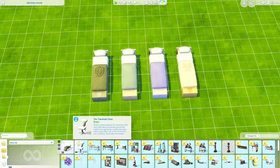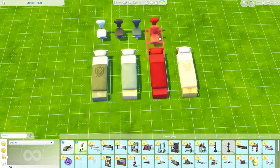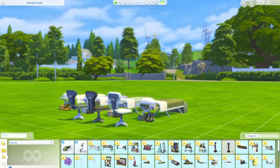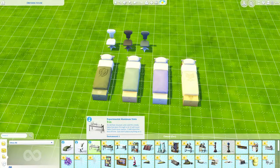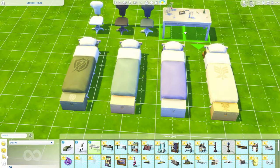And then we have the technic chair, which I would imagine is for school too. Only three colors in that. I'm glad we got a new computer chair. And I think we got some new desks too.